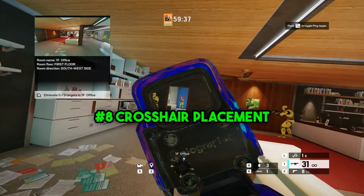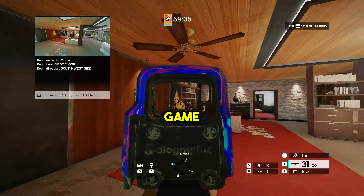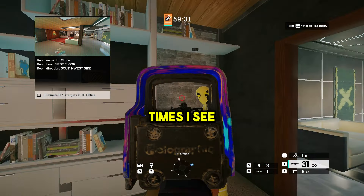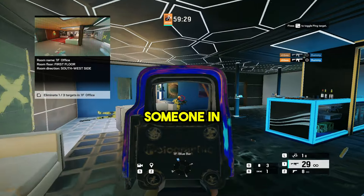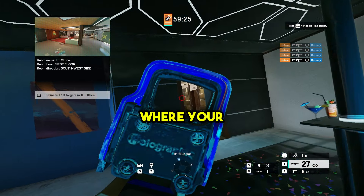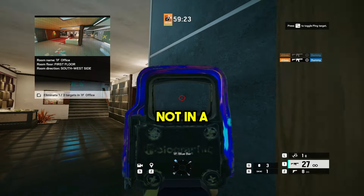Next up at number 8 is crosshair placement. Siege being a one-shot headshot game, having good crosshair placement is one of the most important things in the game. So many times I see lower ranked players complain about how they should have killed someone in a gunfight and they're aiming at dick level instead of at their head. Always keep your gun up where your enemy's head will be, even when you're not in a gunfight.